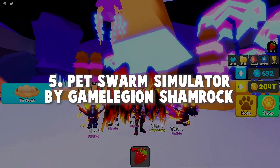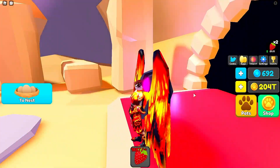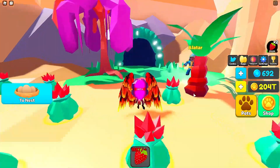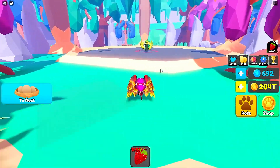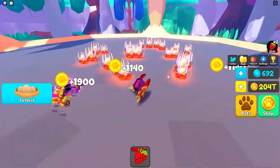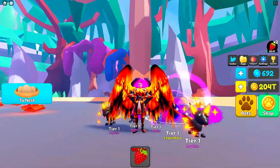Number 5: Pet Swarm Simulator by Game Legion Shamrock. Pet Swarm Simulator is a game where you can swarm enemies with cute pets. The premise is a little weird, but the gameplay is awesome. The game is about getting as many pets as possible and killing enemies with them. Kill enemies so you can get eggs to hatch your new pet. To hatch it, get some berries and feed them to the egg. When you get your pets, you can combine them to get higher and higher tier pets. How cool is that? If you like having cute pets, you can check the game out.